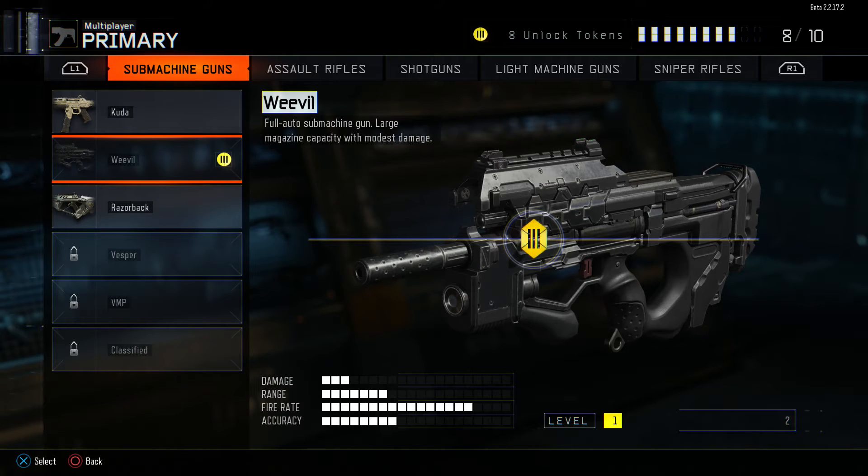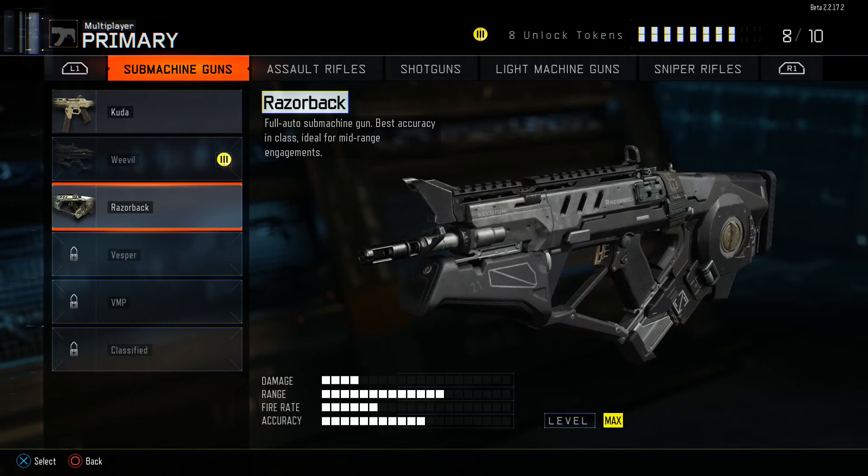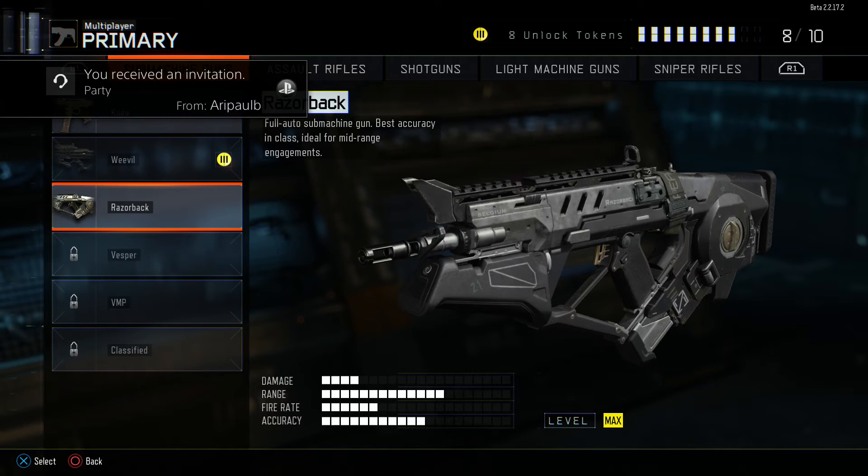It's your preference — if you want slow fire but heavy damage, or fast fire and low damage, it just depends. The Razorback is my personal favorite. It has four bars of damage, not great damage, obviously, but it's such a good weapon. The range is really high and the accuracy is really high also. Full auto, best accuracy in class, ideal for mid-range engagements — it's really good.